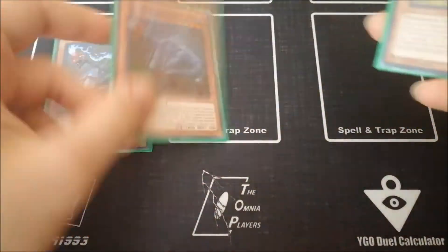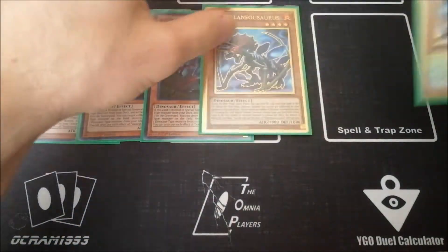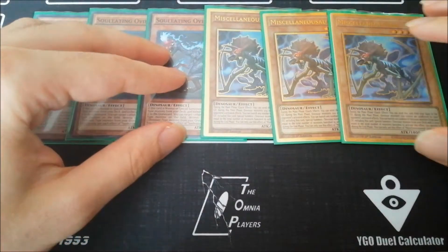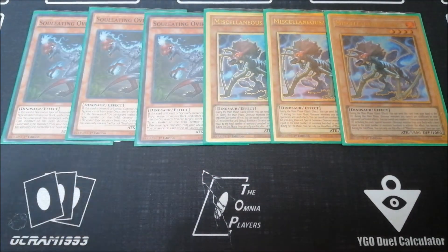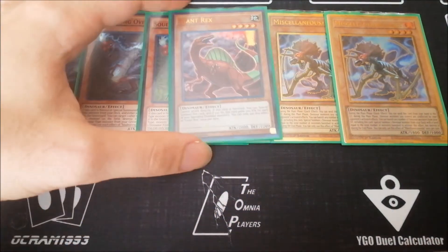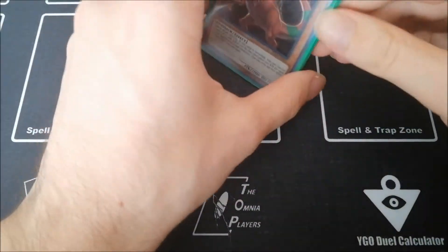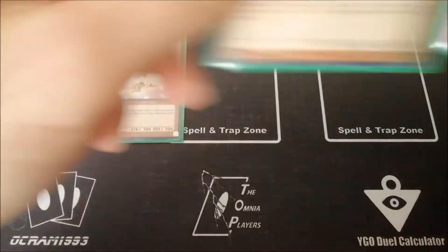For the little dinos at level four, we've got three copies of Soul-Eating Oviraptor — a true playmaker, we're all after this card. Three copies of Miscellaneousaurus — especially in the gold format this card is amazing. And last but not least for the level fours, the one copy of Giant Rex, which is so recursive and will come back every single time — I think it's a great card to play.